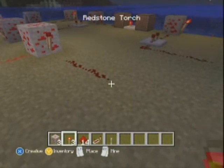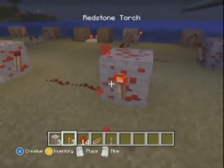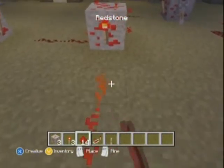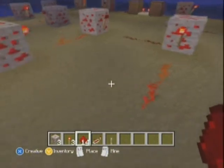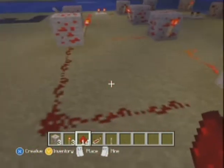Lay down two more redstone dust. Next, lay the block at the end of the redstone dust and put down another redstone torch. From here you just want to link up this last block with the first block using redstone dust, and that will start your circuit.